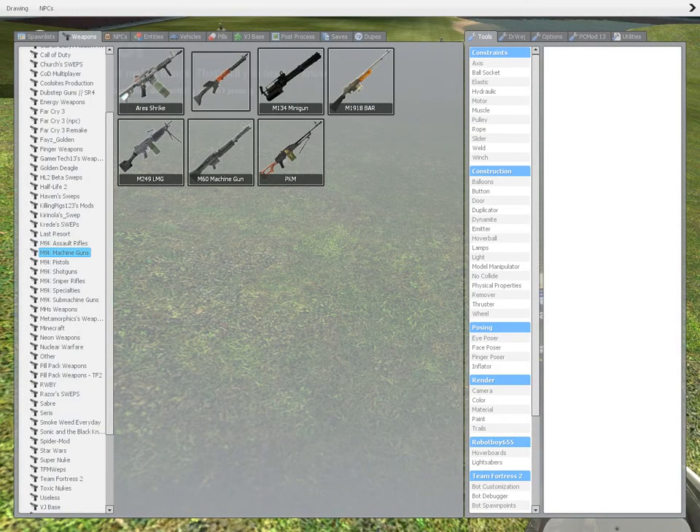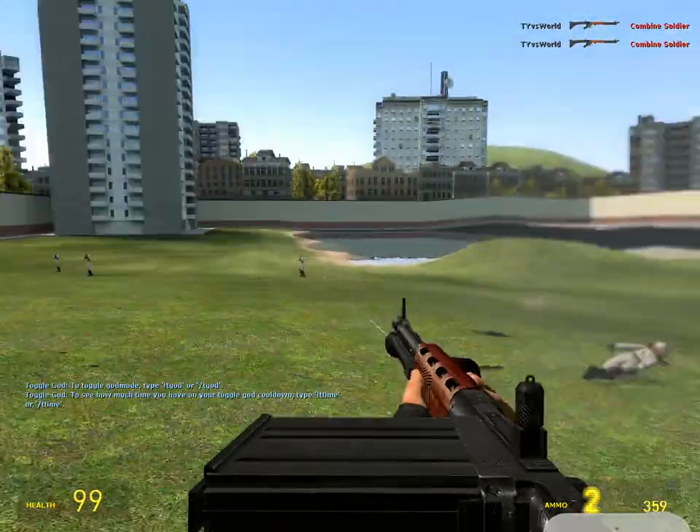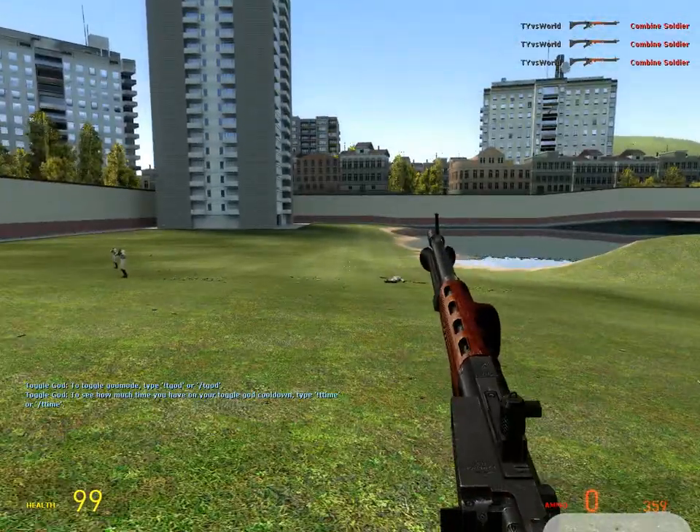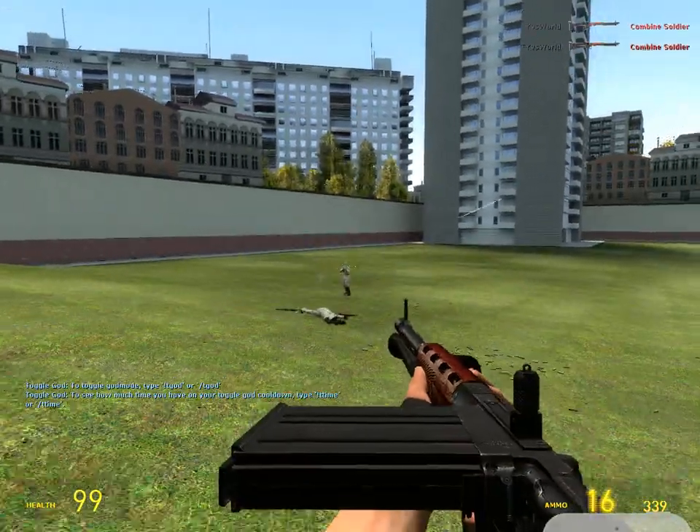Okay, so next up we have the FG 42. Let's use this on these human beings. It's pretty good too. These guns just destroy them — they don't even have a chance. Bang, headshot.